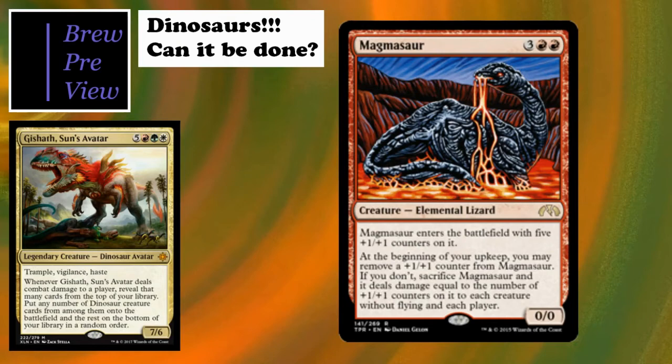Magmasaur is the one dinosaur from the original Ixalan group I'd include. He's a 0/0 elemental dinosaur lizard - three colors, two red - that enters with five +1/+1 counters. At the beginning of your upkeep you may remove a counter; if you don't, sacrifice it and it deals damage equal to the number of counters to each creature without flying and each player. If you have the right enchantments, this card can get really big and potentially kill opponents or trigger enrage mechanics.